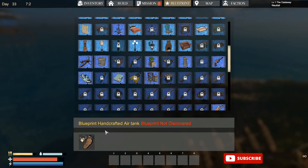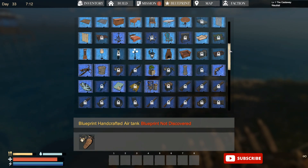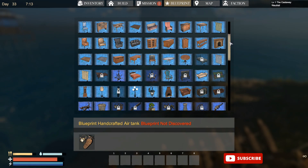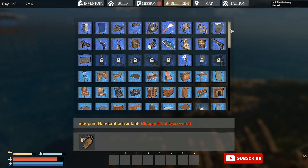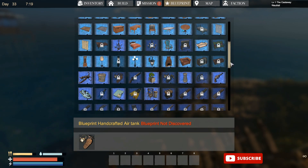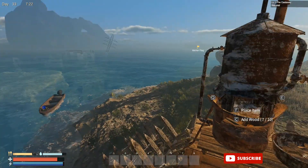This is called a handcrafted air tank, and this blueprint is required — you need to be able to make this air tank before you can make any other kind of air tanks in the game. So with no air tank, you have no underwater air; all you have is those pills that really don't even help much. This is the only air available in the game right now, and you cannot get it — it's unavailable. They took out the blueprint.